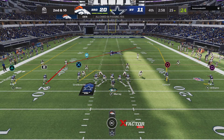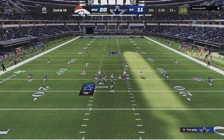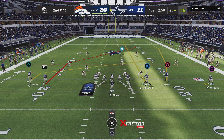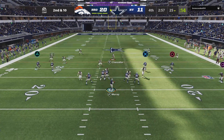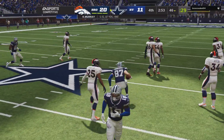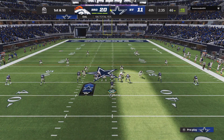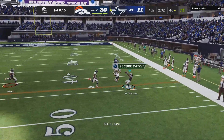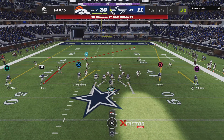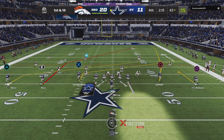Following the incompletion, here's 2nd and 10 from the 25. Back to throw — Murray — and a first hookup with his all-pro tight end Rob Gronkowski. Murray, it's caught on the right side. Williams, and he's brought down. First down. Now a first and 10 in Denver territory at the 43.